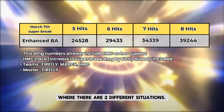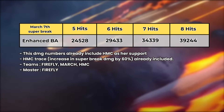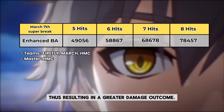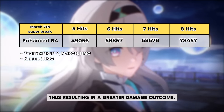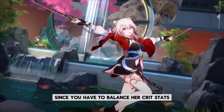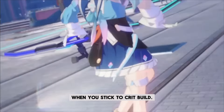Looking at her personal super break damage, there are two different situations: the first is when her master is from the path of Destruction, Hunt, or Erudition, and the other is when she offers her ability to the remaining paths, since her skill allows her to increase her toughness-reducing damage, resulting in greater damage output. To choose the most effective build, I think it's still the crit build. It may be more difficult to build since you have to balance her crit stats, and her crit rate from her trace is gone — but it's not like you will lose damage output when you stick to the crit build.